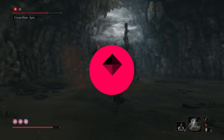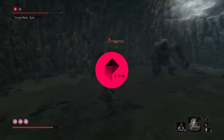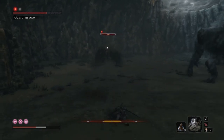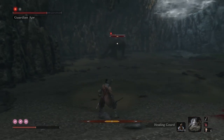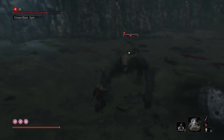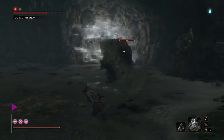Hello again Sekiro fans, this is David from Polygon Guides and I'm going to show you how to beat the Guardian Ape and the Brown Ape. This is a retread and a bit of a twist on a previous fight, but there's good news because almost nothing you need to do changes except in the second phase when things get complicated.